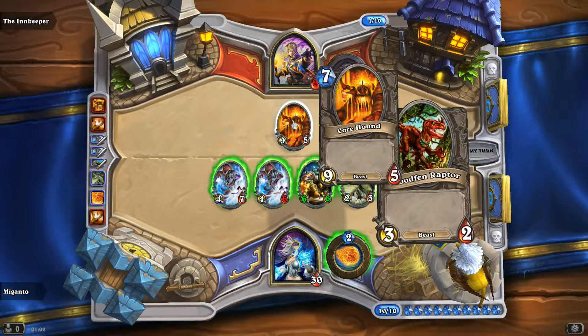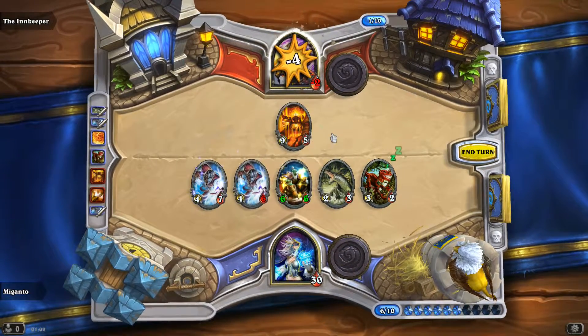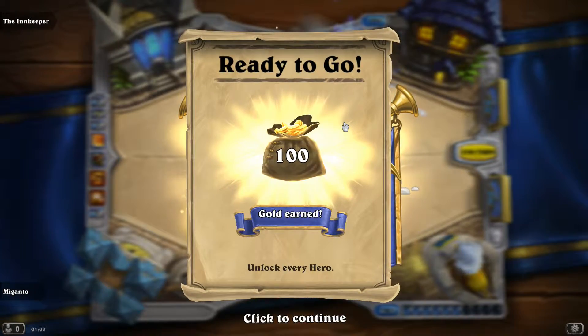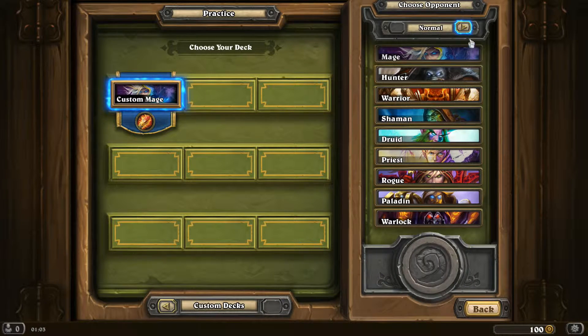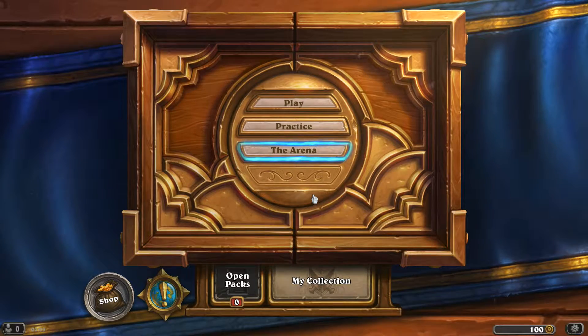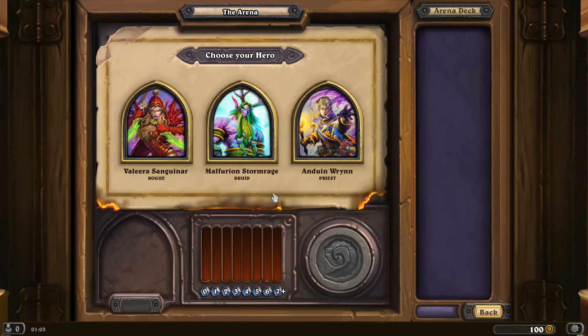GG — a big scary monster, but no taunt. 100 gold: expert level opponents, but they won't go easy on ya. Let's have a look — this is available now. Oh, you're new here — let me pay for your first run through the arena then. Choose a hero — so we choose the deck here. I think I'll end it here and actually start another video with the arena. I didn't realise this was going to happen. So see you next time, thank you, bye bye.